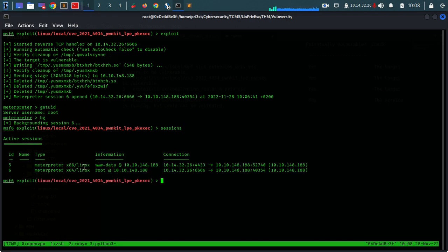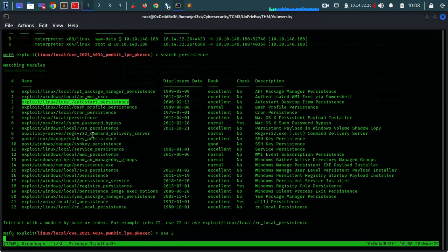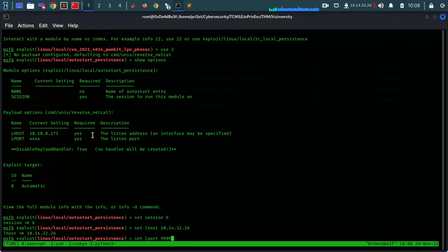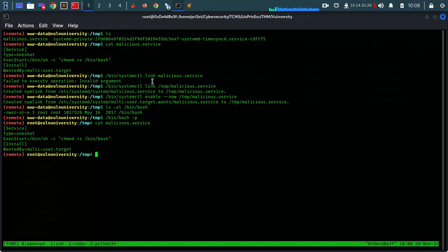Right here we can see that we now have two sessions - one is with our original www-data user and the other one is with root access. Now we can search here for persistence modules - we want to look for Linux modules. Let's try and use this one - use 2. Let's see the options we have. Let's set session to 6, let's set L host to our TryHackMe VPN address, and let's set our L port to a higher number this time. If we run this it has created an autostart file here.